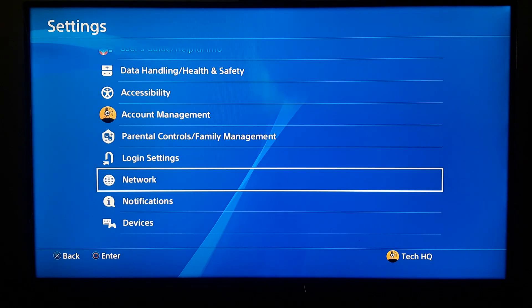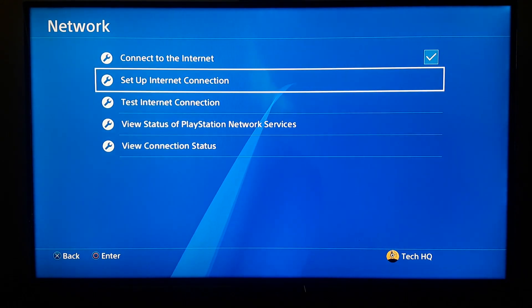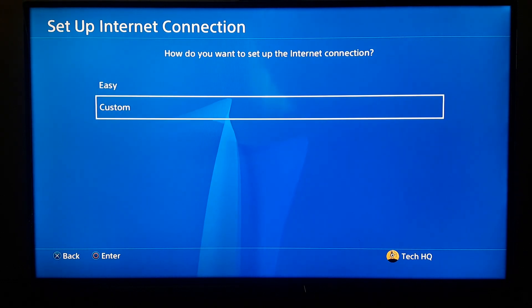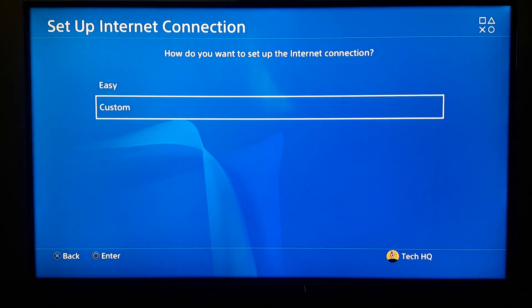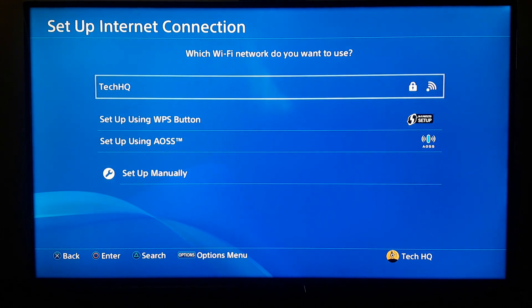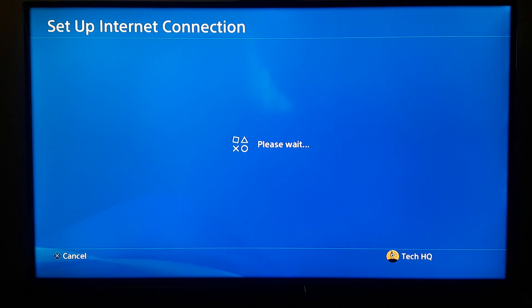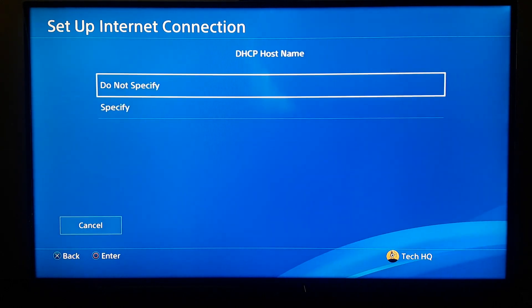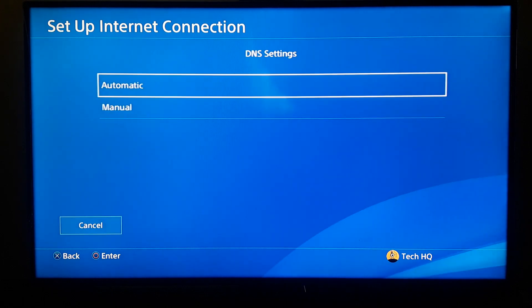Go to Network, then Set Up Internet Connection. Choose Wi-Fi or LAN — no difference. Scroll down and choose Custom. Now select your Wi-Fi network if you are using Wi-Fi, select it and wait a few seconds.